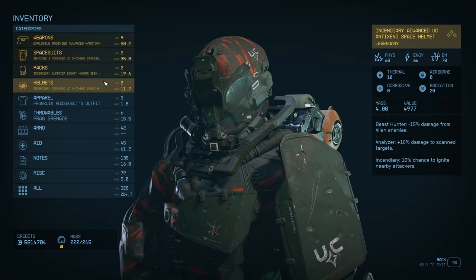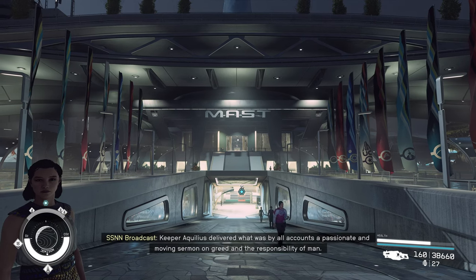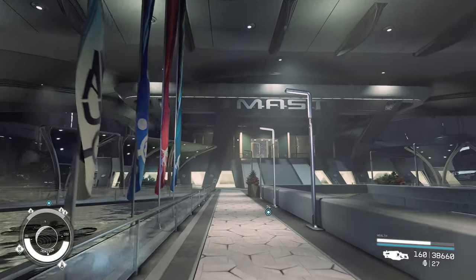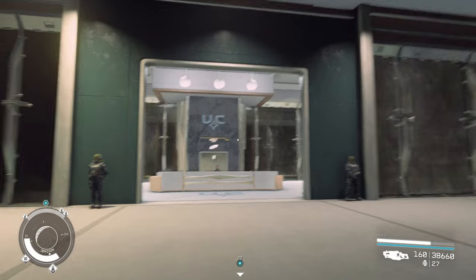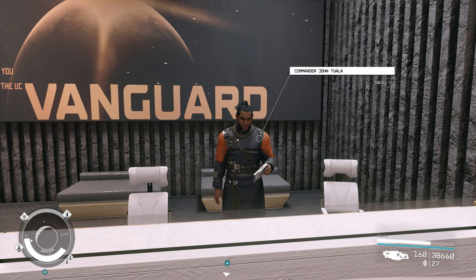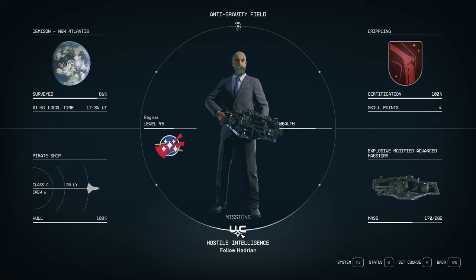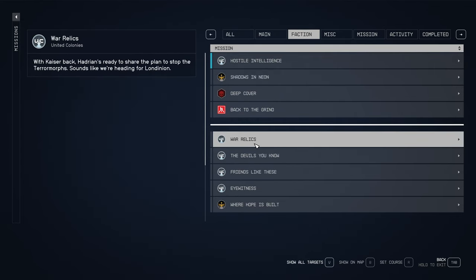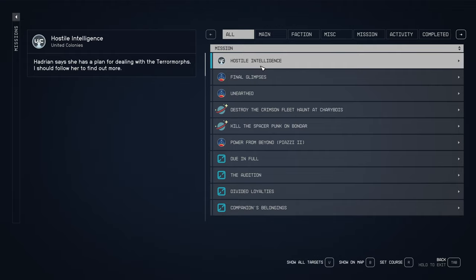All around pretty good in my opinion. Now let's get stuck into this and I'll show you how you can get it and where to find it. First things first — if you have not started the UC questline, you need to come to the Mast District in Jemisin and run up these stairs. When you come inside this door, over to the left you're going to see this guy, and you are going to start the quest line with Commander John Attala. When you've done that you'll work your way through a number of quests. We're on Hostile Intelligence at the moment — that's the quest we need, but there are quite a few you need to get through in order to reach that one.